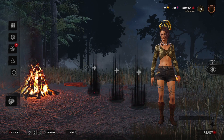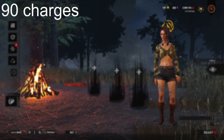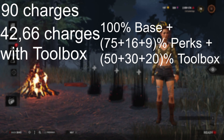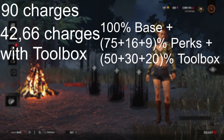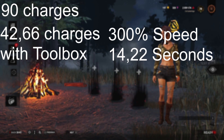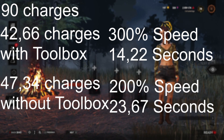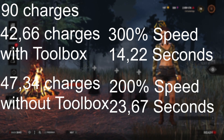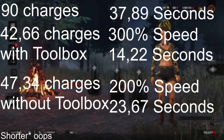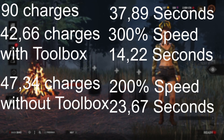Finally, let's go over the math. Gens now take 90 seconds to complete — they are worth 90 charges — as a single survivor normally repairs at one charge per second. For 42.66 of those charges, our toolbox was active, meaning we repaired at 100% base repair speed, plus 100% from the perks, plus 100% from the item, a total of 300% speed, repairing those 42.66 charges in just about 14.22 seconds. Then, for the remaining 47.34 charges, we repaired at 200% speed without the toolbox, completing those charges in roughly 23.67 seconds. Total gen time of about 37.89 seconds. You'll notice this is slightly longer than how long it actually took, mostly because of the running up and down I had to do, plus the one great skill check I hit, which reduced the total gen time by about 0.9 seconds.